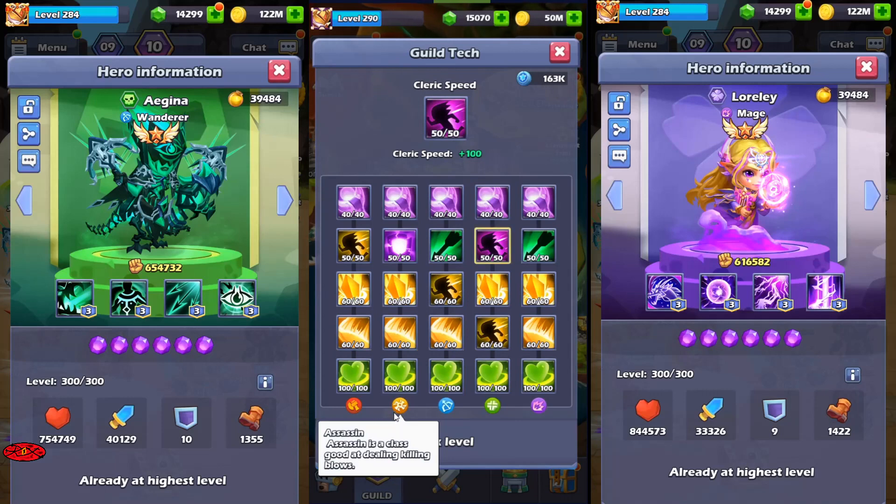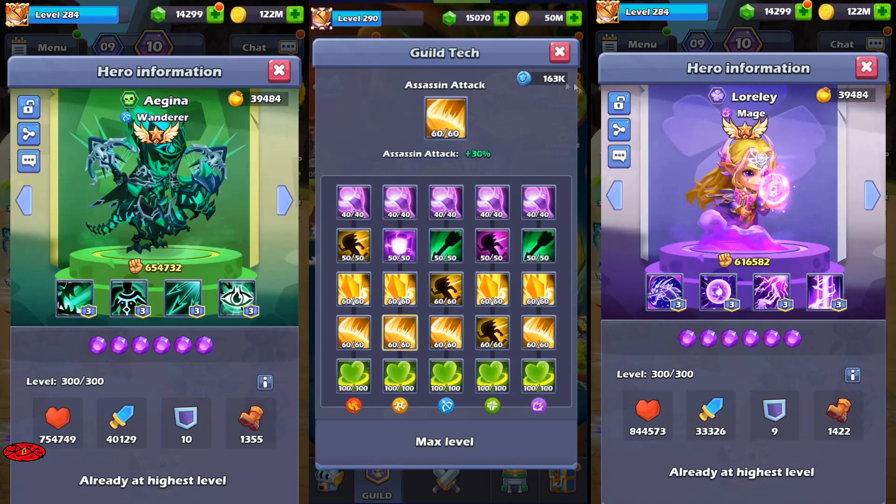Assassins are the weakest class in this game. The only notably good assassin hero is Lindbergh — he used to be among the strongest heroes, but now he is only good in PvP. Even heroes like Zexanot are not great, so assassins are generally not good heroes.